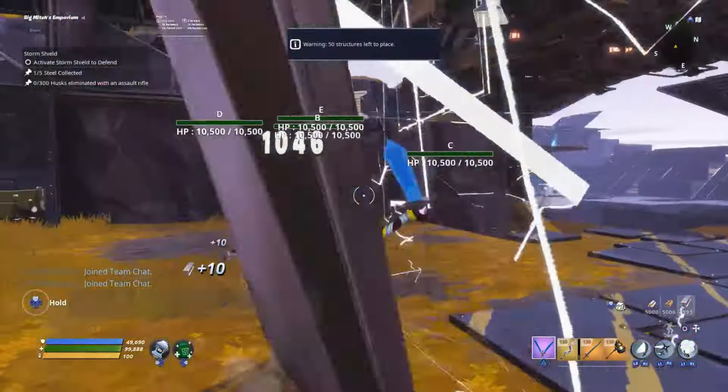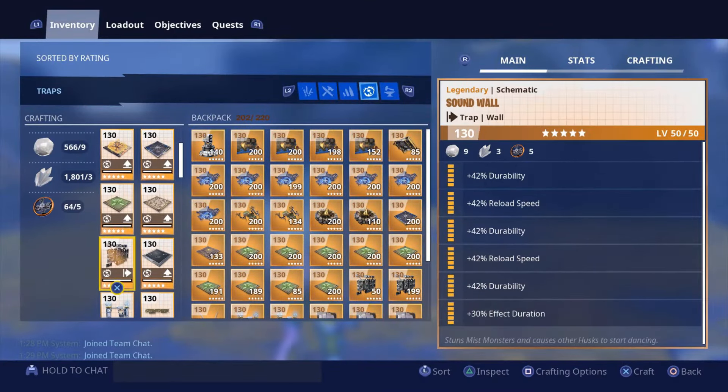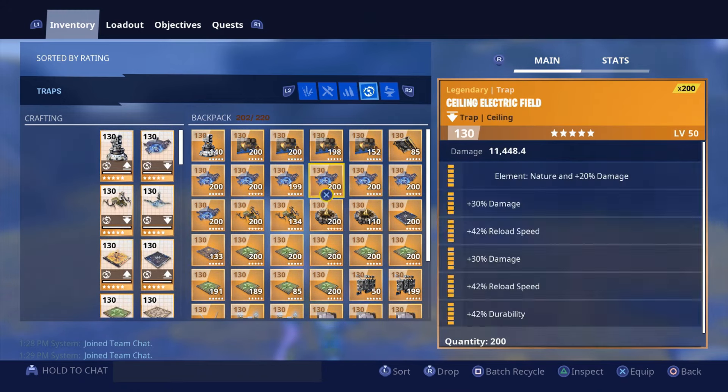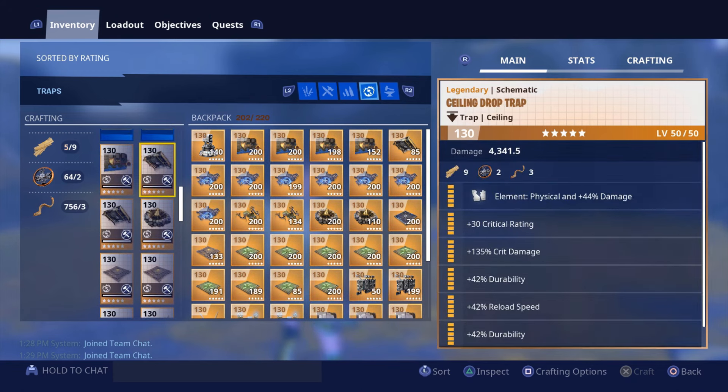Now let's go over the traps we're going to be using. We're going to be using ceiling drop traps. The spawn trap ones are going to be double durability with crit rating, crit damage, and reload speed. We have ceiling drop traps for the ramp ones — these are going to be crit rating, crit damage, damage, reload speed, and durability. We have floor launchers: I think they're going to be three times impact with two times reload speed, and four times impact with one reload speed — I think I have both of those in there.